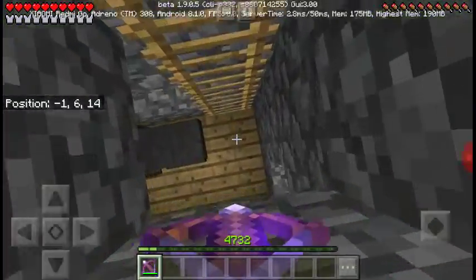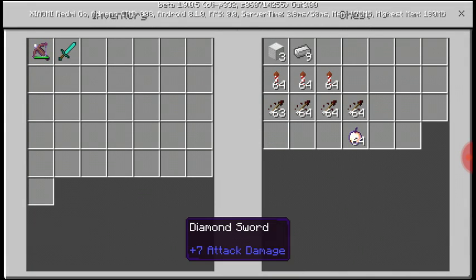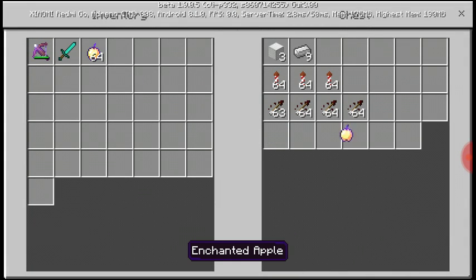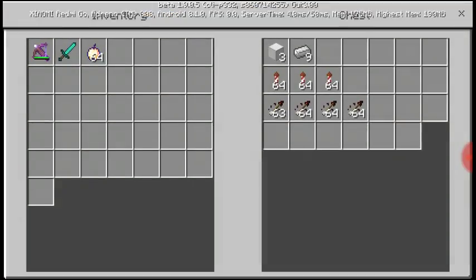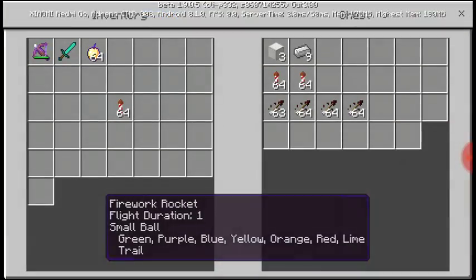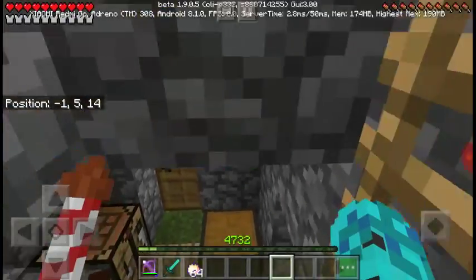This world was created by me, and it's commanded. All my weapons and ammo — I use the firework. I love the firework. Let's also use... I think I'll use the firework first.